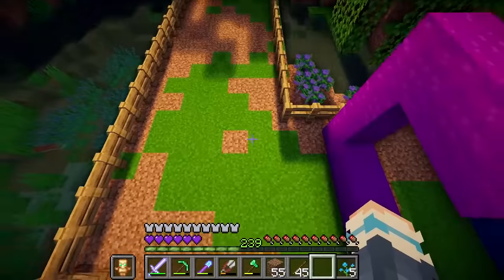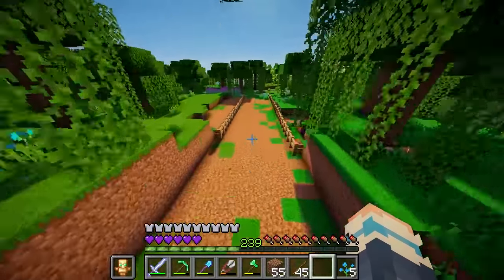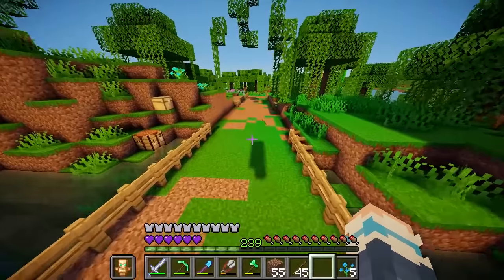Now we'll just decorate this rainbow hurdles area with some rainbow flowers of course. Gotta have this place looking cute to hide the deadliness. Adorable! Now we have this long straight right here, and this is just going to test their raw speed before we get back into the shenanigans.